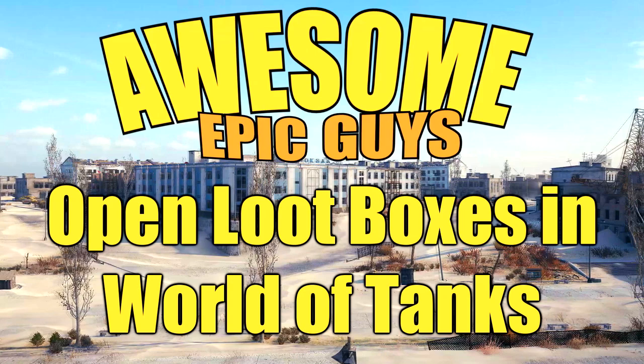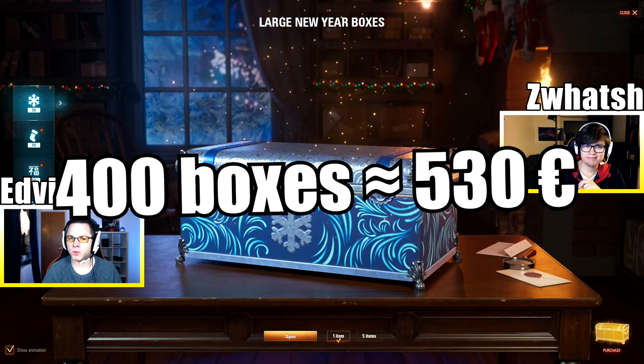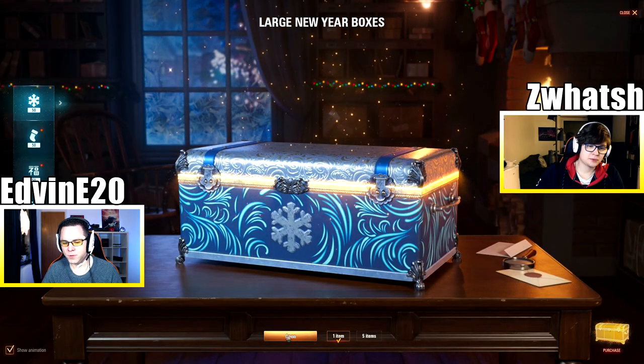So before we open, to be clear: 400 boxes is a shitload of boxes. With current currency, if we translate from our premium shop to euros, buying 400 boxes in bundles — buying as many as you can in one go — would equal about 530 euros, which is an absurd amount of money to spend on one video game in one go. So to be clear: don't do that. We're going to open five at a time throughout this video, but I want to open a single one first to try my RNG luck and see how the animation looks.